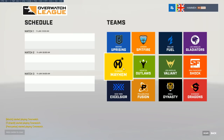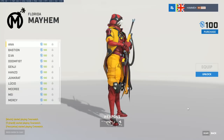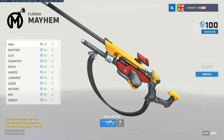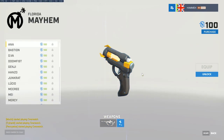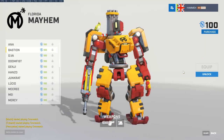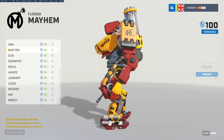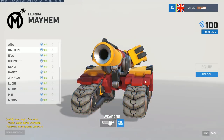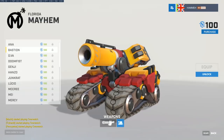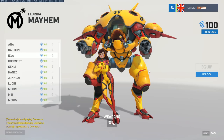Florida Mayhem represent Miami and Orlando. This is the Misfits slot — if you watch League of Legends, you might know Misfits had a pretty good run, maybe quarters or semis at Worlds last year. Misfits also have a good Overwatch history. The Mayhem color scheme is garish — some people have labeled it a fast food restaurant color scheme — but I like it, it's sunny and colorful.